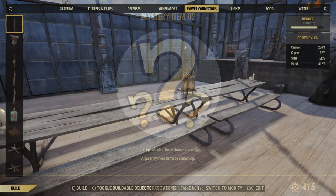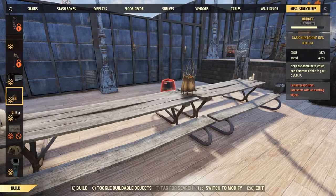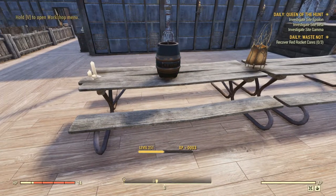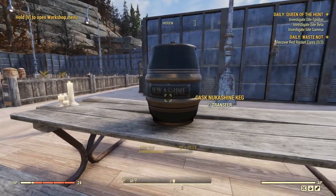Once you have unlocked mystery item number 2, you will have a new item to place in your camp. This is a Nukashine keg, which you can use to place drinks inside and let your fellow vault dwellers drink from.